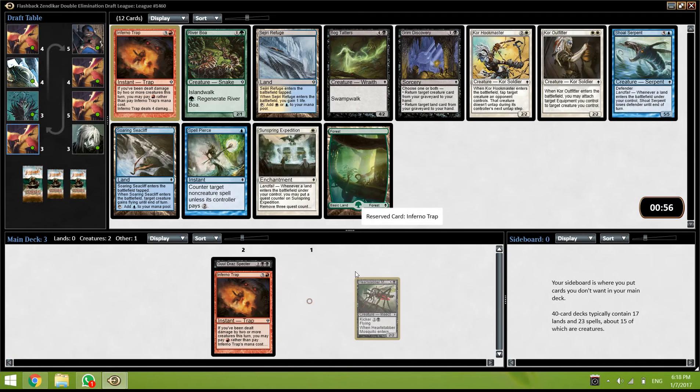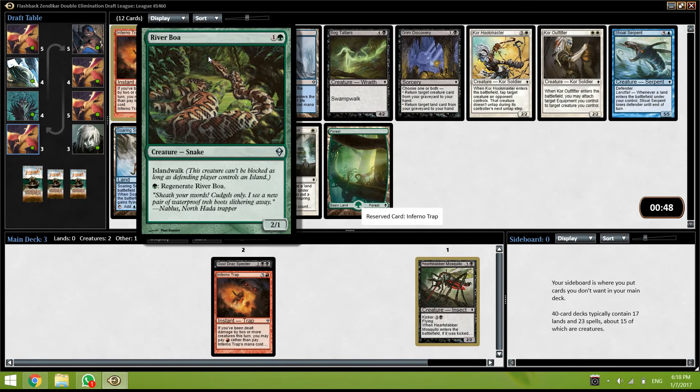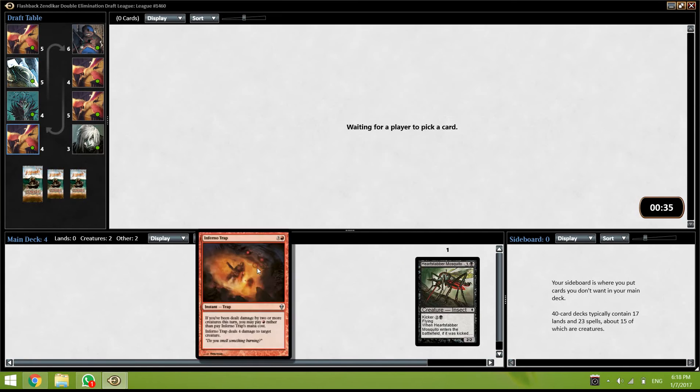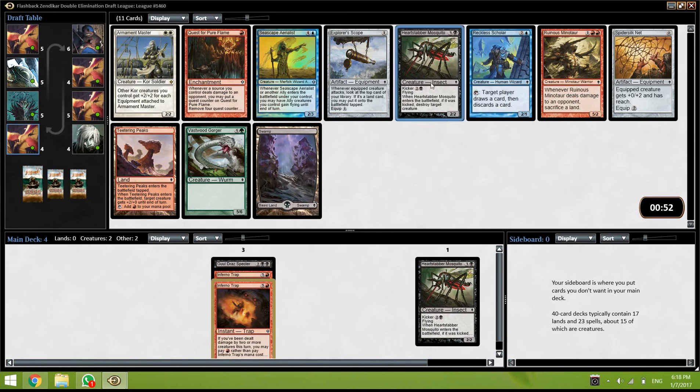Okay, this is great. Another Inferno Trap — wow, River Boa — jeez, that's a very very good card, one of the better two drops in the set. Feels like green is open. But getting this Inferno Trap this late is also extremely good. We have 4 cards and 3 of them actually deal with creatures, and this is just value. It's a good opening — let's hope it's going to keep going like that.